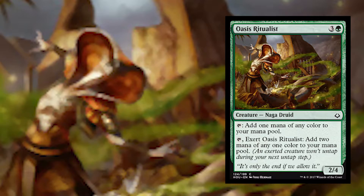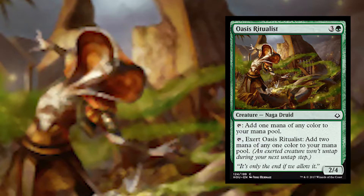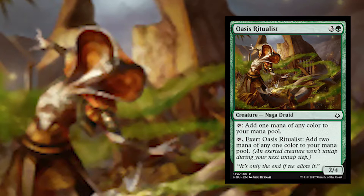But it also has a second ability that says: exert Oasis Ritualist, add 2 mana of any one color to your mana pool. So now, by tapping it and essentially leaving it tapped down for an extra turn, you can not only use it to produce a little extra mana, but to produce a lot of extra mana, letting you do crazy things like bring out Sand War Convergence two turns early.